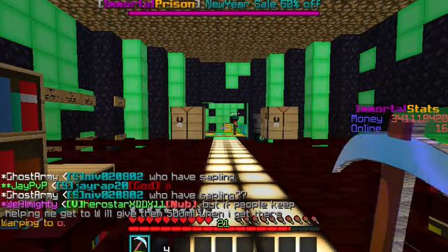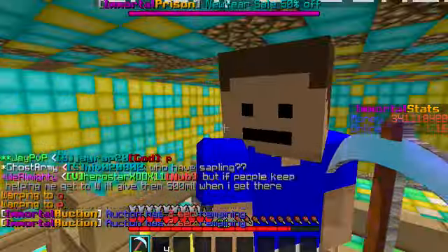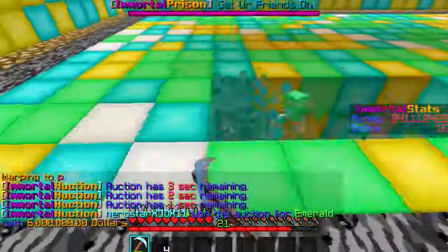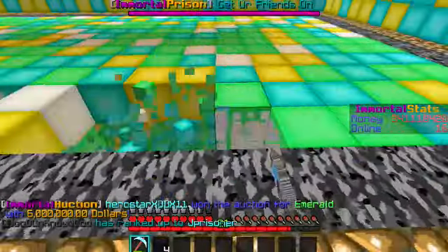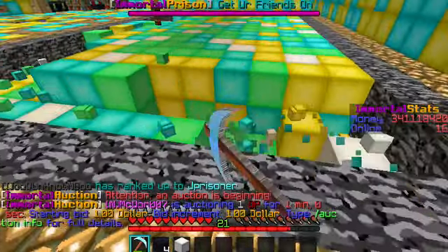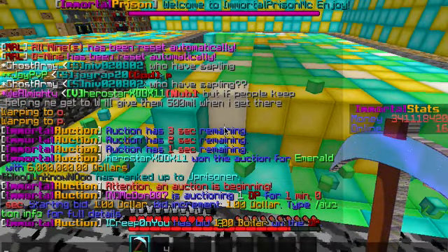So now I'm going to warp P — which is where I started mining. This is P. P is where I actually stopped mining at N. Look at this mine, this mine is ridiculous — so good, all blocks. They made the surrounding block iron blocks but this is so good. Apparently he has a drop party pickaxe, which is weird.